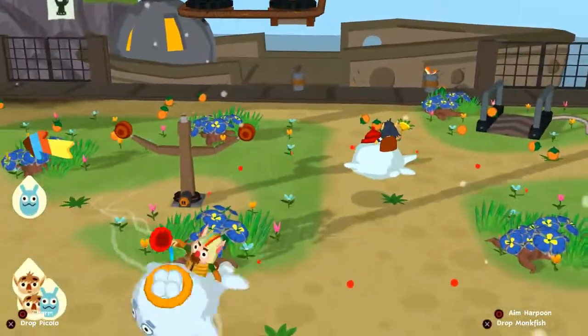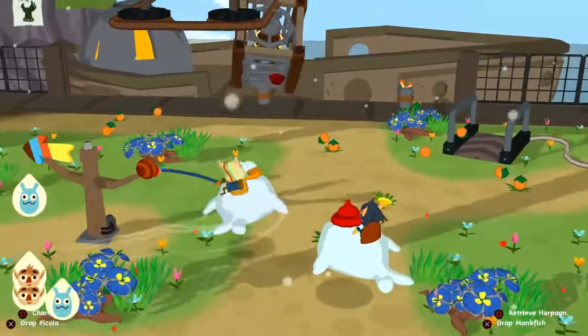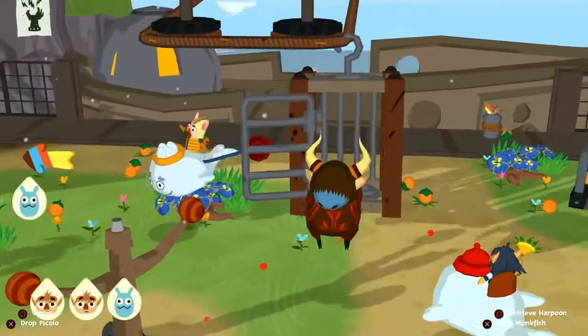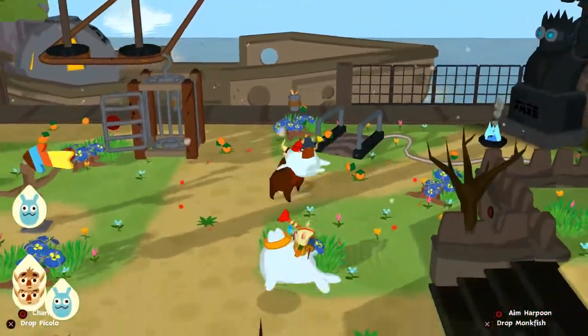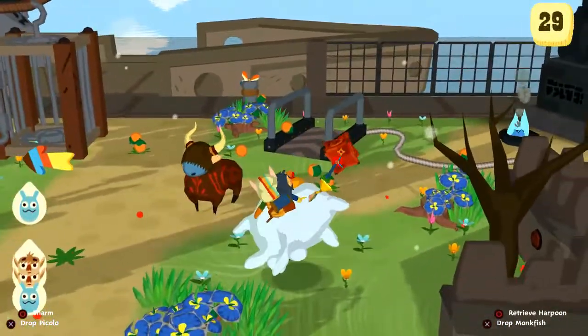Next, to get it down, we're going to need to get a ball down from this cage. Piccolo can charm the ball, making it run onto this pad. The pad powers the conveyor, and voila — we've got an exploding pod.